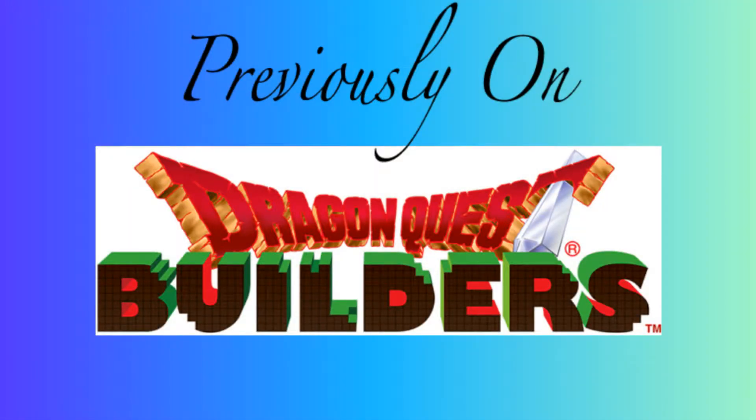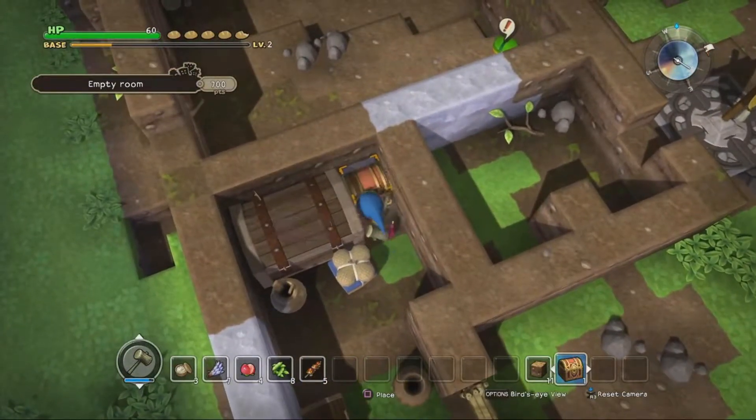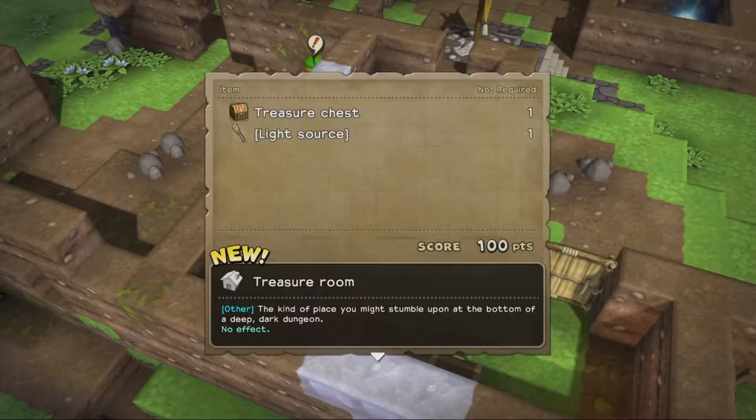Previously on Dragon Quest Builders, the first treasure room was completed. And now back to rebuilding Alfgard and making the Dragon Lord pay for it.